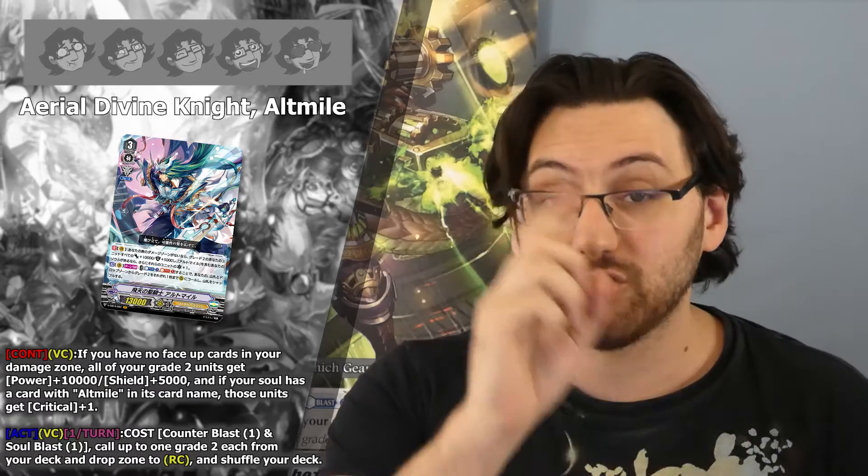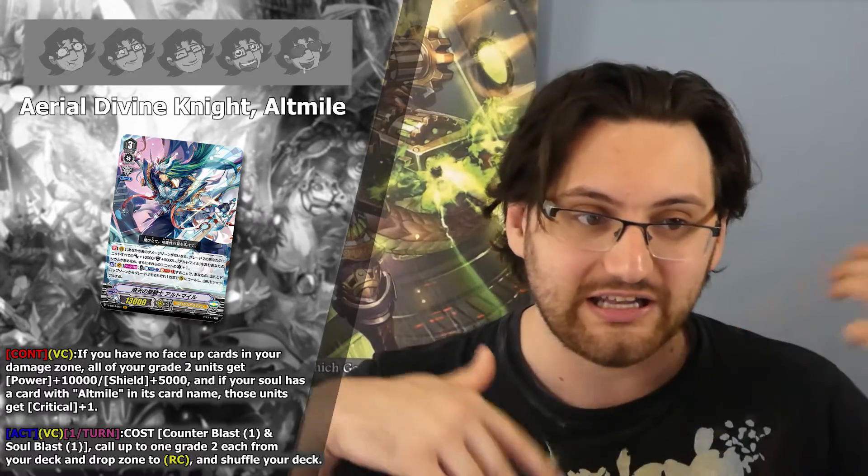Your grade 2s are 20k during your opponent's turn, making them harder to remove, and grade 2s in hand act as a pseudo 10k shield since they gain extra shield when placed on the guardian circle. The Critical addition is relatively slow but can come into play in certain situations. Altmael also has a second ability — Act on Vanguard Circle once per turn, cost Counterblast 1 and Soulblast 1: call up to 1 grade 2 each from your deck and drop zone to the Rearguard Circle, then shuffle your deck. Another superior call effect, but getting a grade 2 from both deck and drop zone is really good.